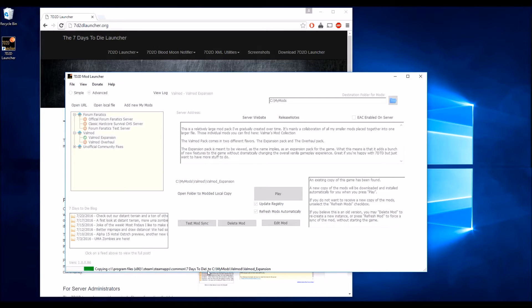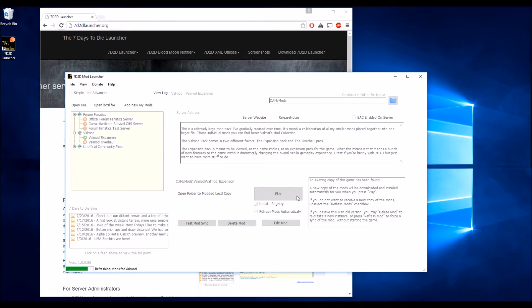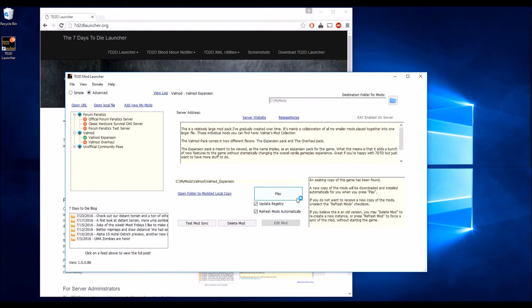I'll press Copy. As you can see, it's copying over to MyMods. Once it's done downloading, you can hit Play. This will go and grab the latest version of the mods from ValMod and install them into the ValMod expansion mods. It will then launch the game like normal.